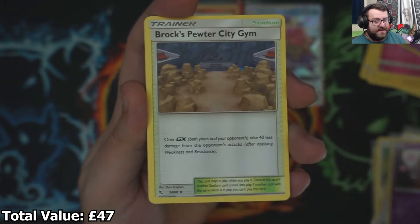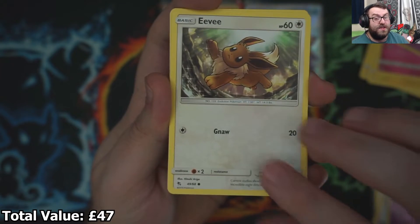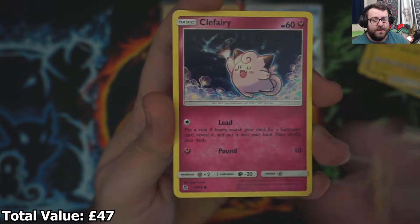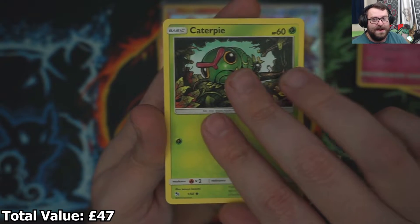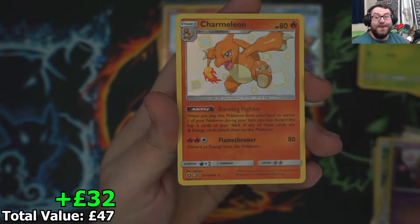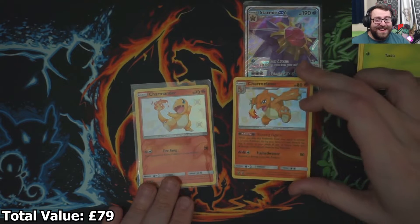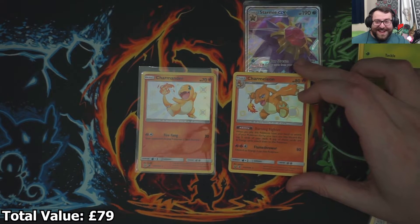So we got Giovanni's Exile, Brock's Pewter City Gym, Koga's Trap. Can we get a Staryu to make it four for four? There's an Eevee, Pikachu — that's our third Pikachu — Clefairy, Jigglypuff, and no Staryu. Let's get another Shiny. Shiny — no way, dude! I pulled a Shiny Charmander into a Shiny Charmeleon back-to-back! That is sick.